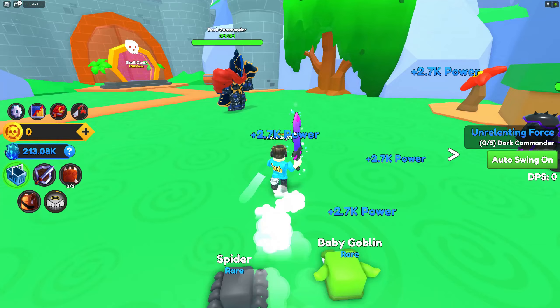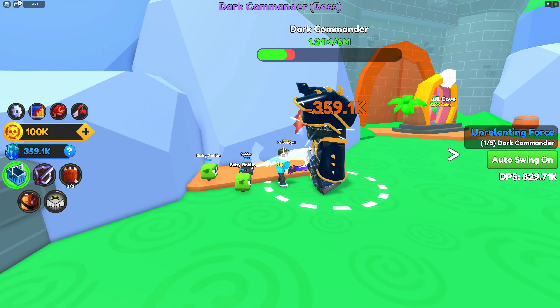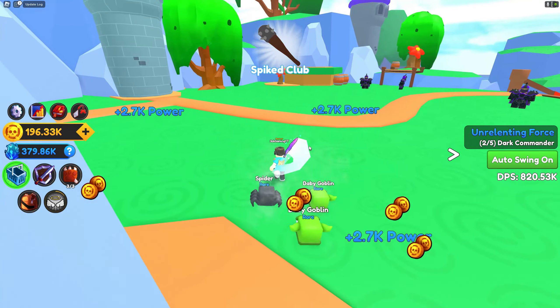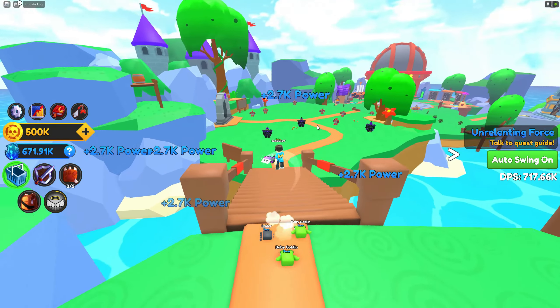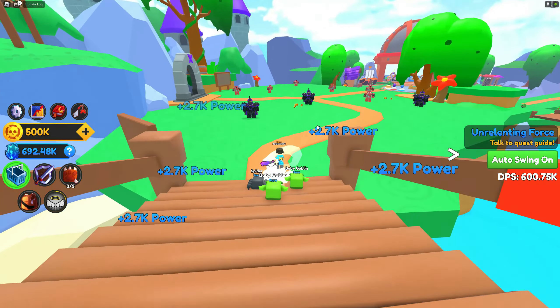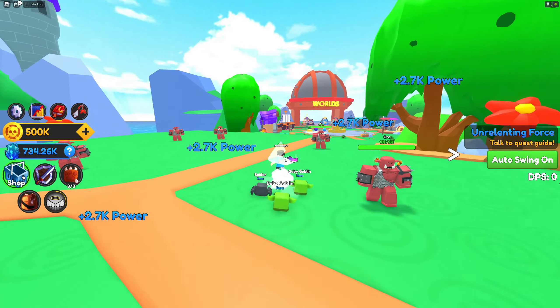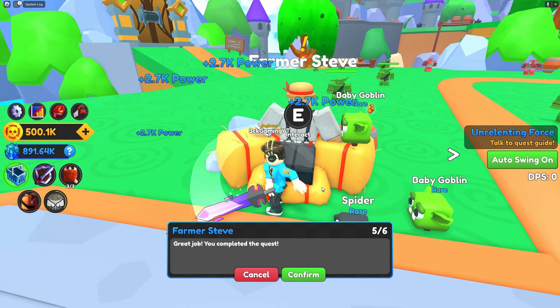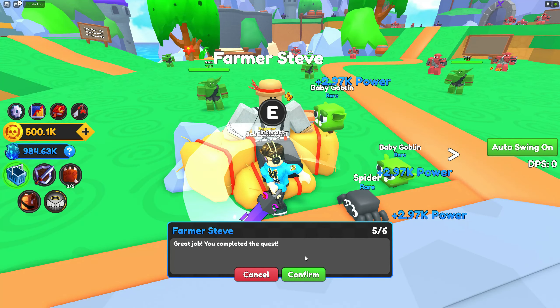The next one requires 2.5 million power — we're gonna do that next. But we are going to kill this one first. Wait, I need to farm 500k coins to open the Skull Cove. And we're done! Now I'm thinking if I should buy the teleport — it's really annoying to go back and forth to return quests. Let's return this quest first. You received a new item — plus 10 times power boost, permanent!